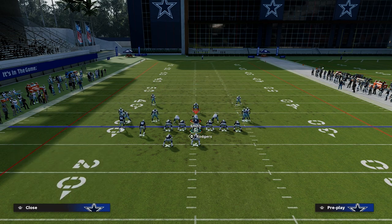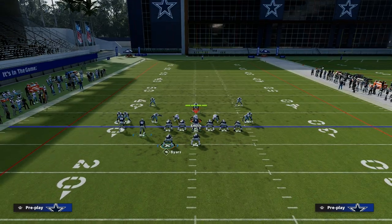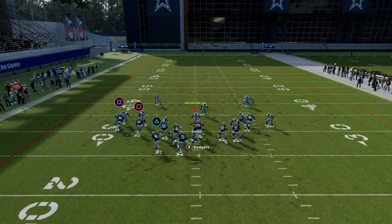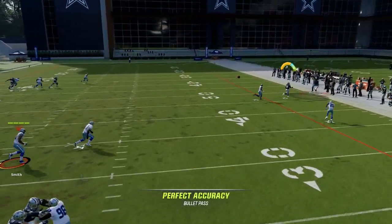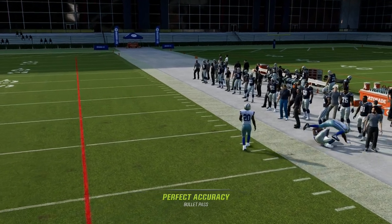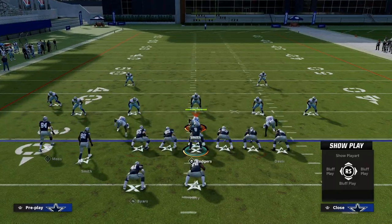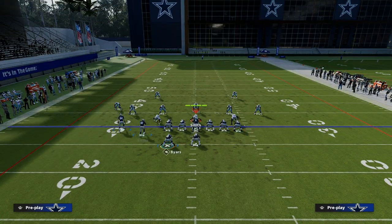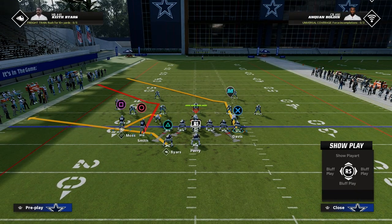What we talked about yesterday was a standard shallow cross or slant post style setup where we're going to slant our slot receiver, streak our outside flanker receiver, and then snap the ball. This literally is one of the best plays in the game, largely because of the fact that we have a really powerful route to the tight end.